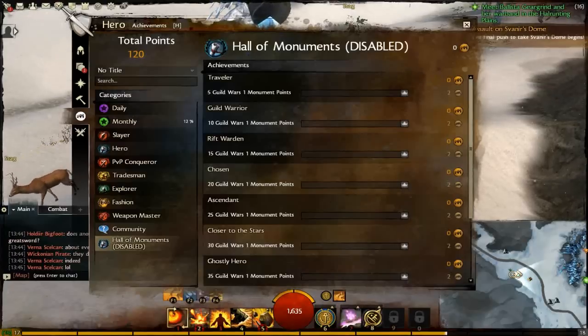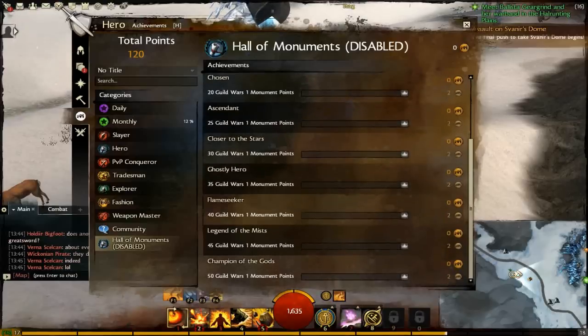Hall of Monuments — this is disabled at the moment. However, five Guild Wars 1 Monument Points will get you your title and whatever items come with it on the Hall of Monuments web page. Champion of the Gods — I'd like that title. However, I'm not going to get it because I'm lazy and doing all that work in Guild Wars 1 while playing the Guild Wars 2 beta or waiting for Guild Wars 2 is just too frustrating.